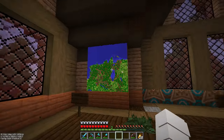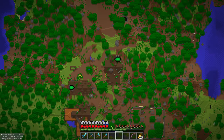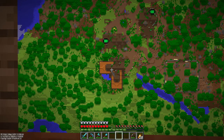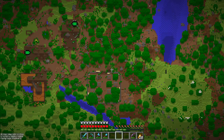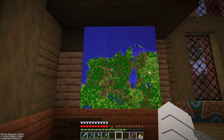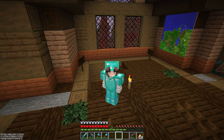I got a map for the Wolford land — look at it! This is the library, this is where we are, this is the starter house, this is the village of breeders slash pumpkin and melon farm, and this is the tree chopping center. We have so much so far, and this is my another portal. Look at this — this place is amazing!